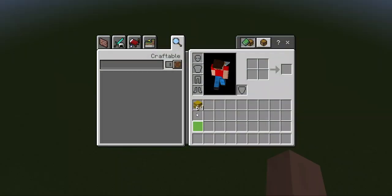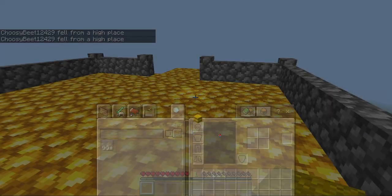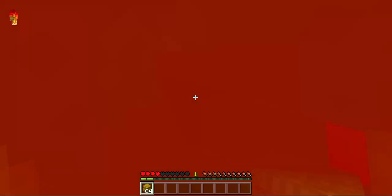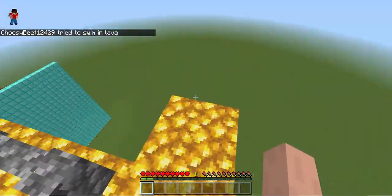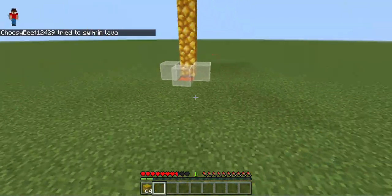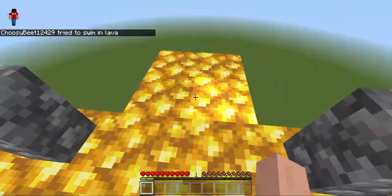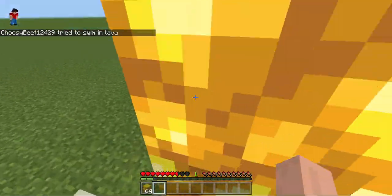I'm gonna hop off of the slot I was on. I feel like jitter clicking is a bad idea on this since you have to really time the click. Let's go — see, I told you! Let's try and make this the third time. Let's go — we did it three times in a row! Now we can move on to the next thing.